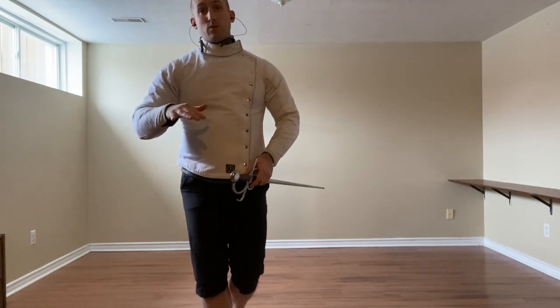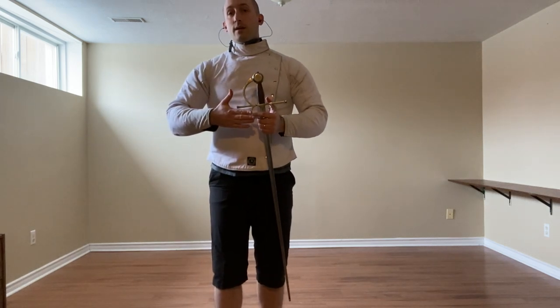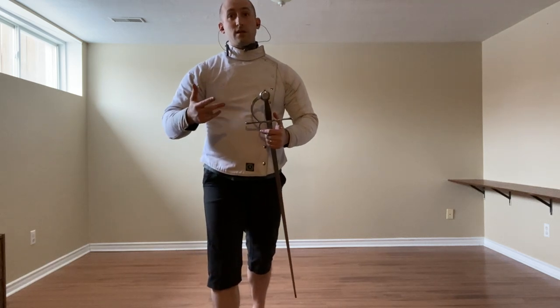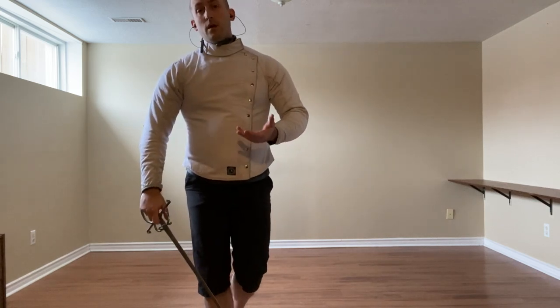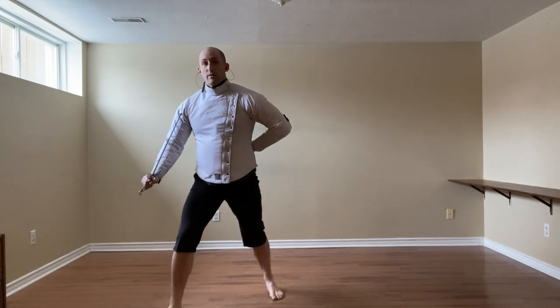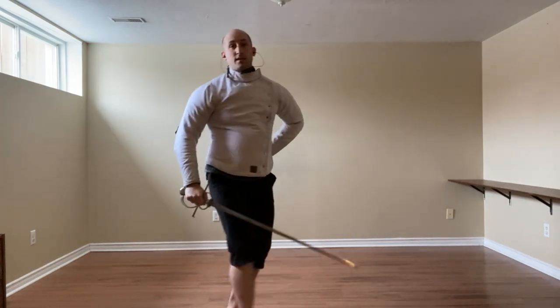Starting with Coda Lunga Stretta with the sword by itself. My goal is to show some actions that are the same throughout all of the combinations, and some things that become new or change slightly because we have our left hand more in play. The very first thing we have is the test of defense via the Falso Dritto. Once you bring this out, depending on where the sword is, we will either beat it up to the chest and cut to the head.